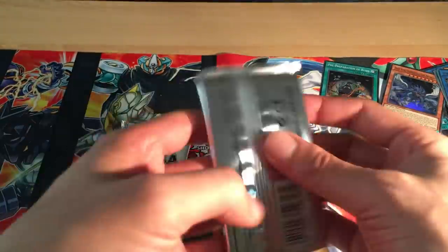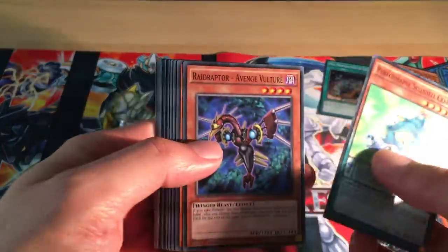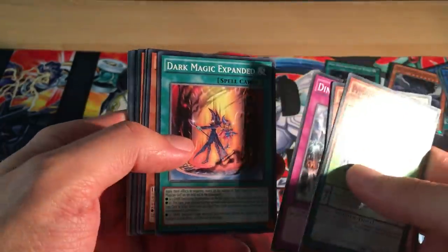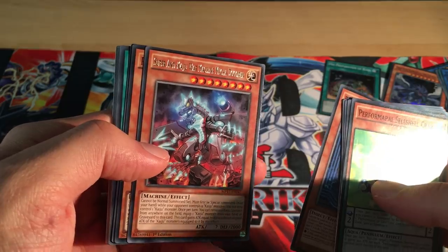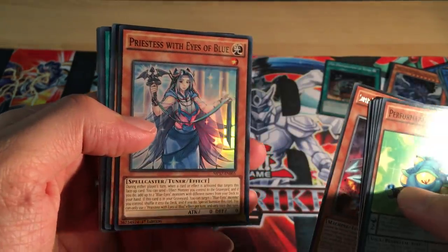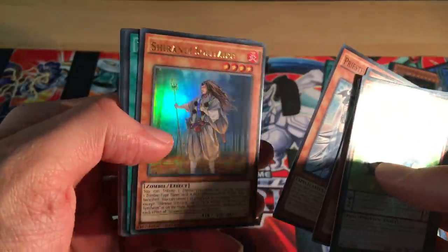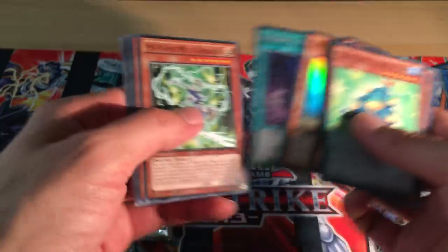Let's move on to the packs. Sail Shell Crab again — I think we've been through a lot of these already. Dark Magic Expander, that's cool. Anti-Kaiju War Machine Mecha Dogoran. Priestess of Wiser Blue, that's an all right reprint. Shiranui Solitaire — very, very nice, good reprint. And a Never Fallish Beryl Goods.